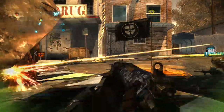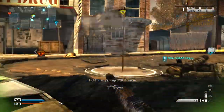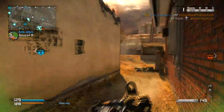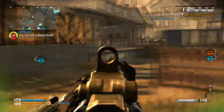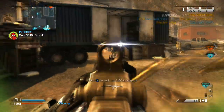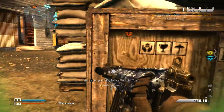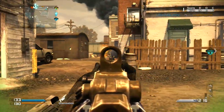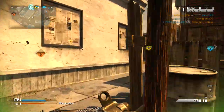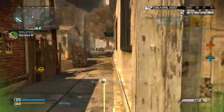Just feather the trigger if they're far away. The silencer keeps you off the radar as usual, and we're using Extended Mags because you get a 45-round magazine. The simple reason we're using Extended Mags instead of Sleight of Hand is because I wanted Scavenger on this class. We're just going to be using this weapon — unless I pick up a honey badger — but in this gameplay I decided to just use this gun.